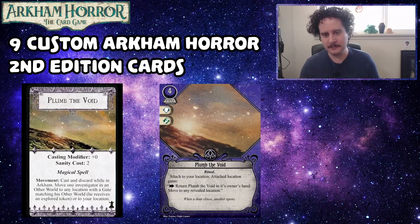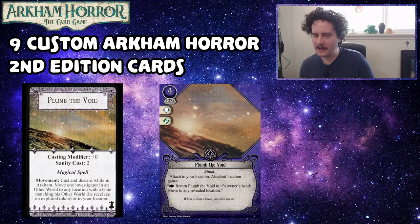This one was tough because both the Second Edition and Eldritch Horror versions of Plumb the Void are very strong — they enable massive amounts of movement, which is kind of broken in this game. I still wanted to maintain that massive movement potential, but also make it very costly and clumsy to use. Costing four, it is repeatable, but you have to pay four resources every time, which is a lot. It also costs two actions to move yourself, but you can also play it down and have another investigator move — which is intentionally restrictive.